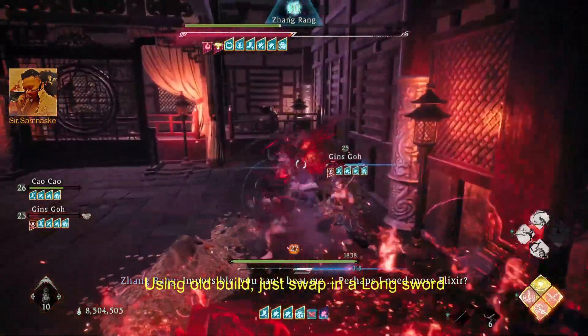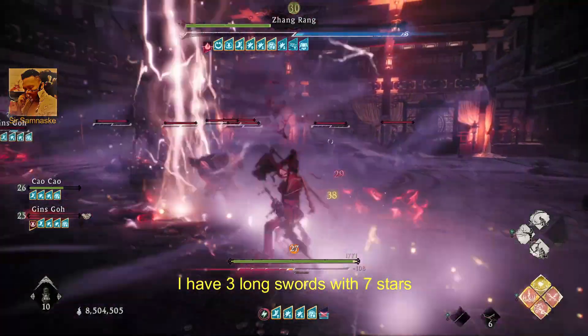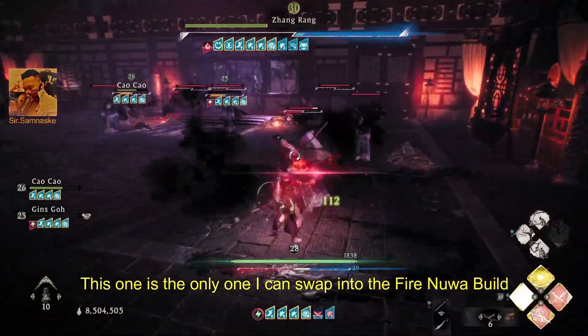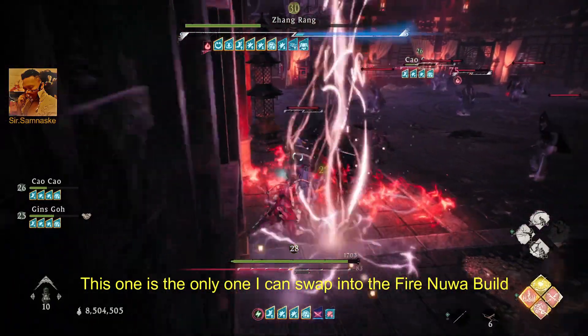I just swapped in the longsword because I got about 3 longswords at 7 star, and this one is the only one I can swap in with the fire nova build.